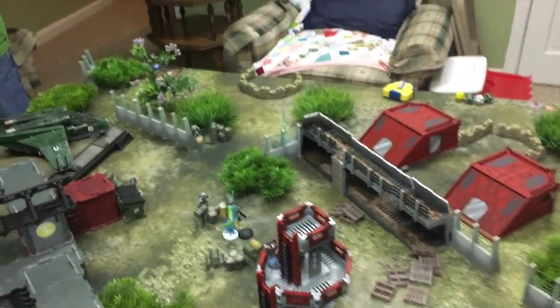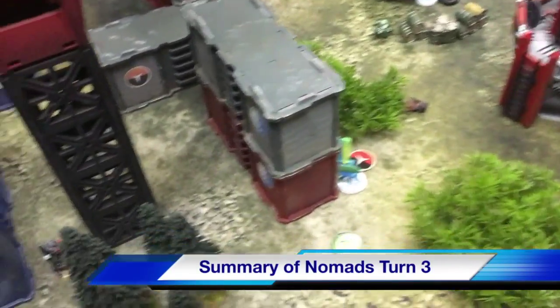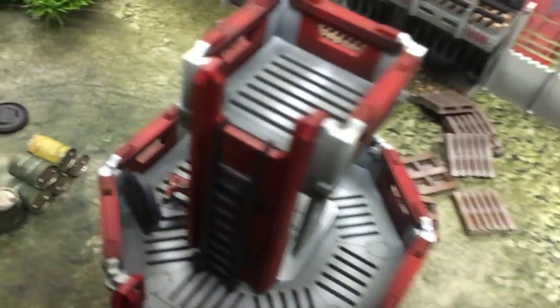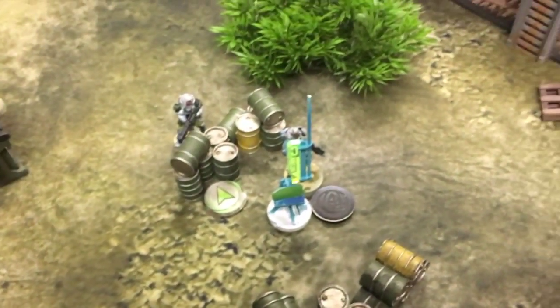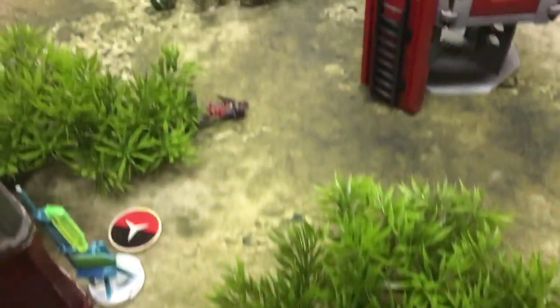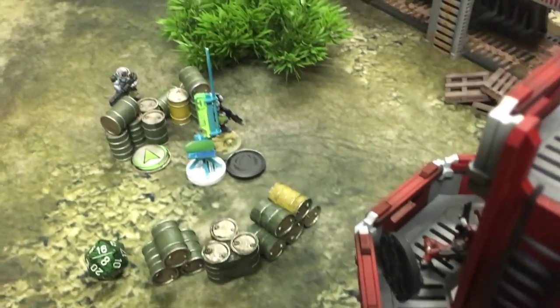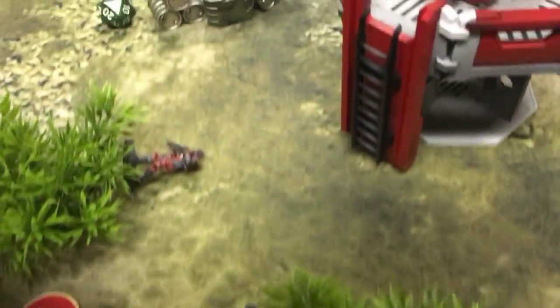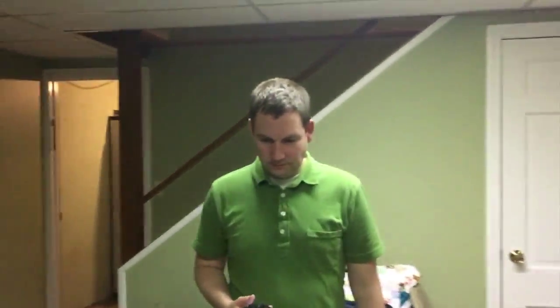Nomad turn three: the Sin Eater went down. The Jaguar in the tower went Dogged and then died, but managed to throw some smoke to give cover for the last Aquila Seal to come forward — he was a Forward Observer who could have gotten the last objective, but he died too. I've got one order left for something that won't be able to do anything. Game over. Congratulations Brendan.